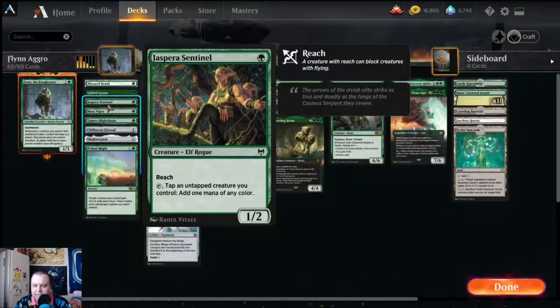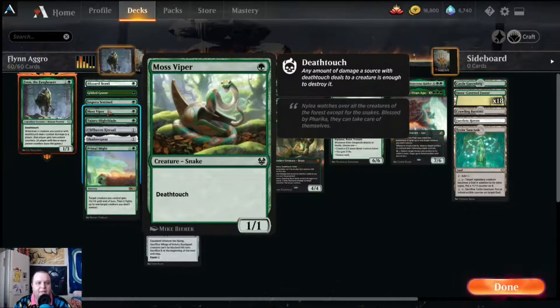Disbar Essential is usually not the best elf to play, but we are including it. It does provide some form of pseudo-ramp, and it is an elf so it has some synergy in the deck.